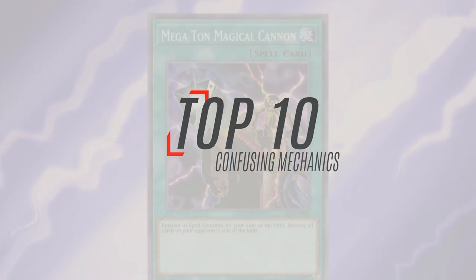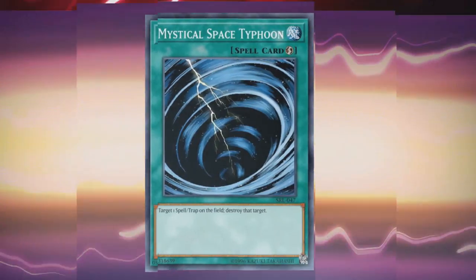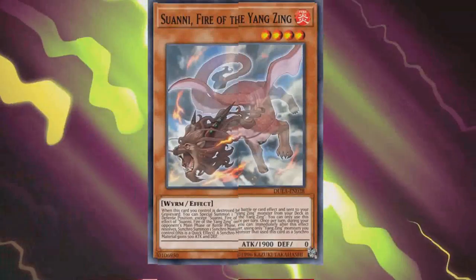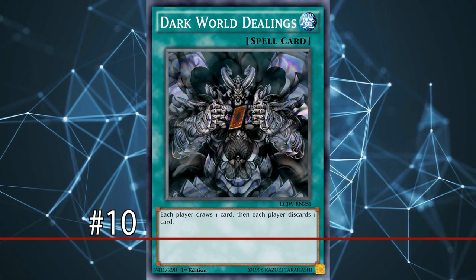In this video, we'll be going over confusing card mechanics in Yu-Gi-Oh! Generally, things that confuse new players to the game, and even a few things that veteran players forget about. And at number 10, we have Dark Worlds.